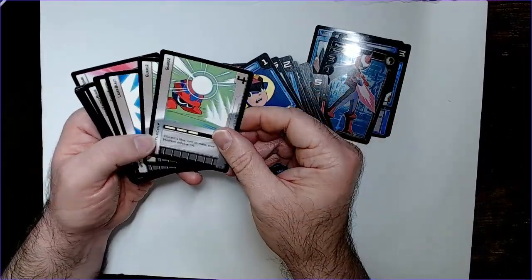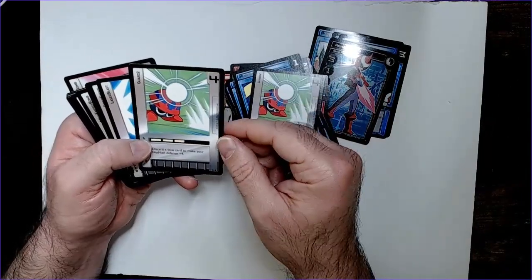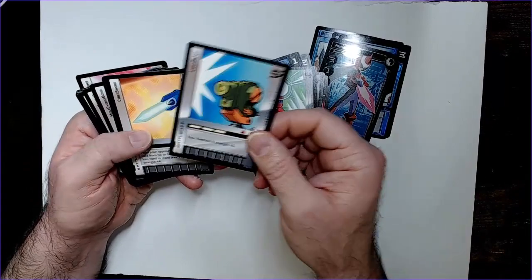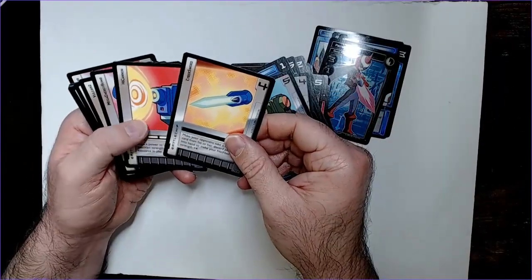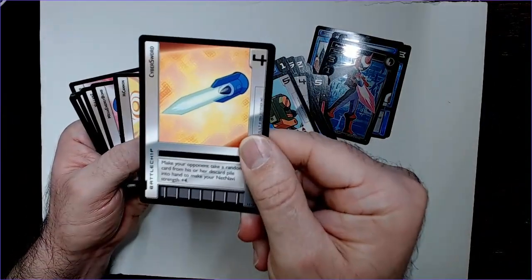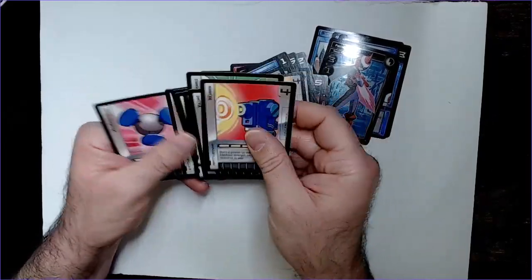Then we have battle chips — discard a blue card to make your Net Navi defense plus four, discard a blue card to make your Net Navi plus the same. You can add strength with Laser Blast, Cyber Sword, and stuff like that. The art is pretty good — very Megaman, looks great.